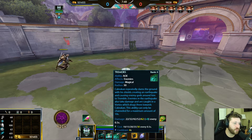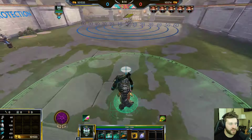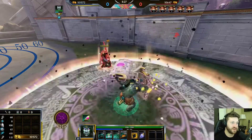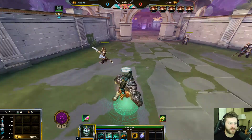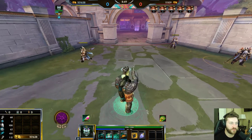Tremors has Cabrakan repeatedly slam the ground with his shields, creating an earthquake. Enemy gods around him are caused to tremble — they go all wonky and get pulled toward Cabrakan in a vortex. The ability also deals damage every 0.5 seconds and can channel for a maximum of 10 seconds. It's a really good teamfight tool — if you get in the middle of enemies with a ton of protections, it's hard to kill you while your mage and ADC are dealing damage from the outside.